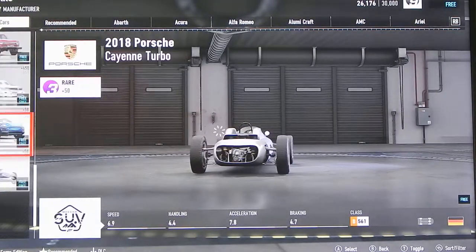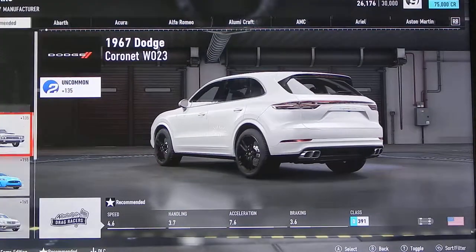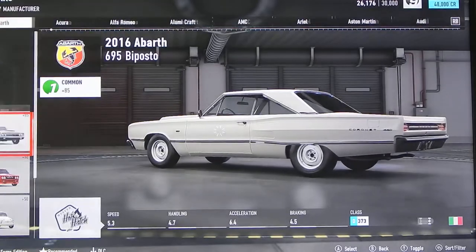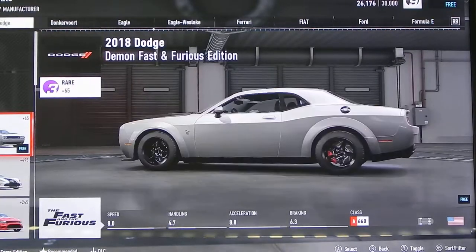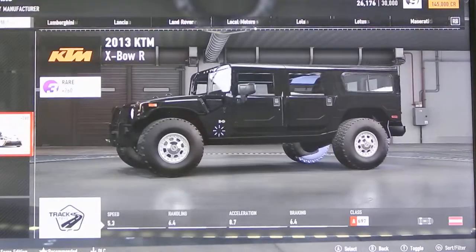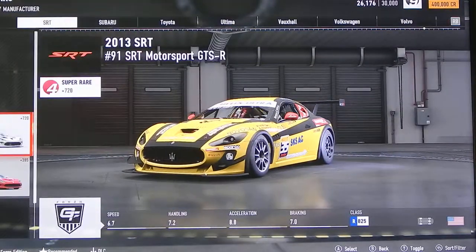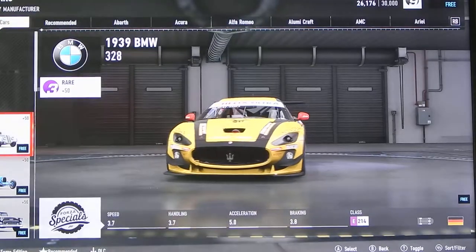This is insane — Forza Specials, modern SUV. This doesn't count as a sleeper, it's insane, but I need a sleeper car. So if you don't know what a sleeper car means, it means something that you won't expect to be fast. It's going to be insanely cool and fast.